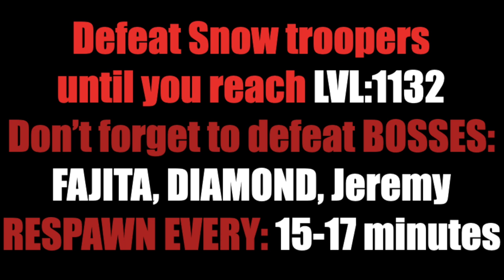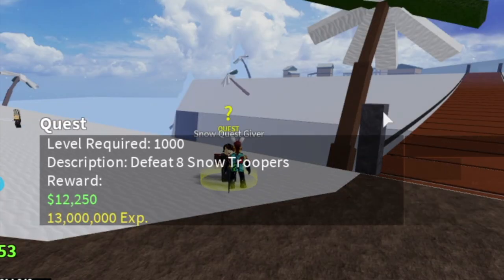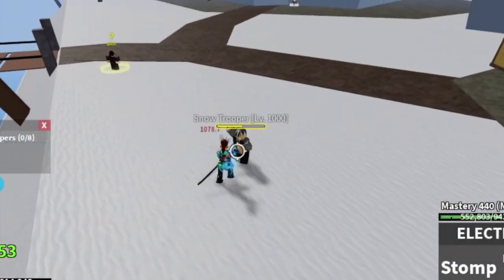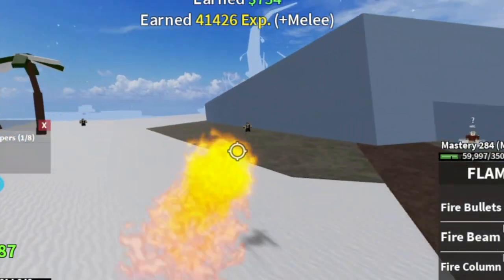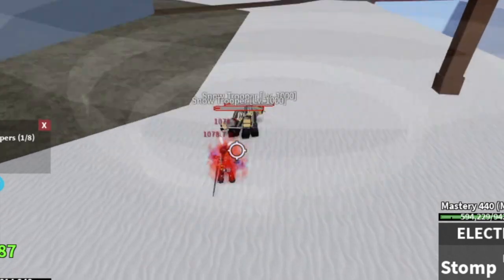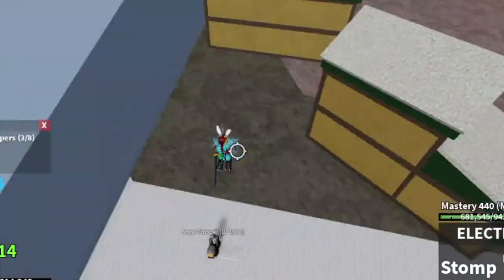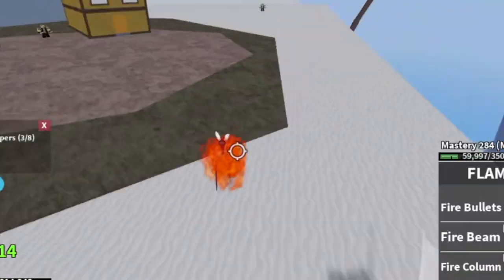After this, you need to go to the Snow Troopers until you reach 1,132. Starting from the zombie area, there are no bosses. But you can go back to the bosses — I prefer Fajita and Jeremy. Every 15 to 17 minutes they respawn, so it depends on you. Just use the timer. What I do is: the 2x experience candies have a span of 20 minutes, so whenever there are about 3 minutes left, I will go to the bosses.